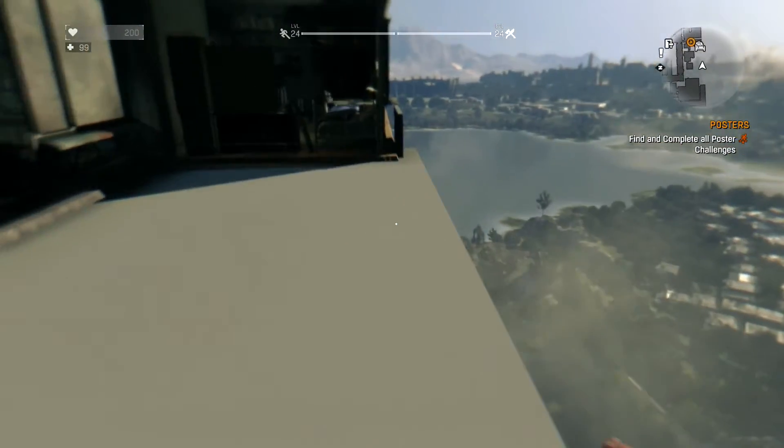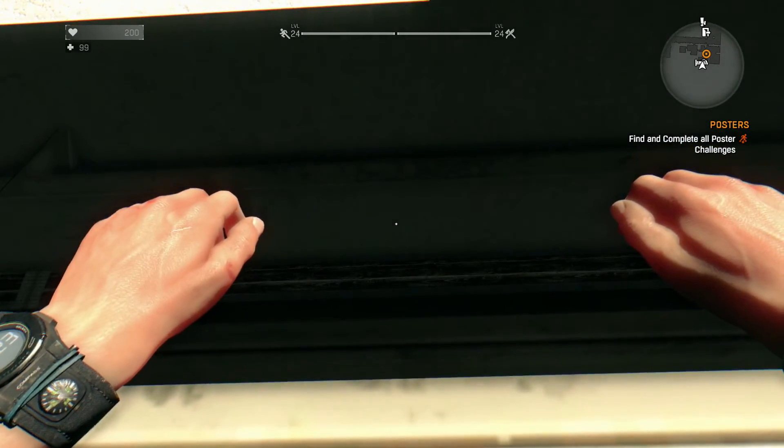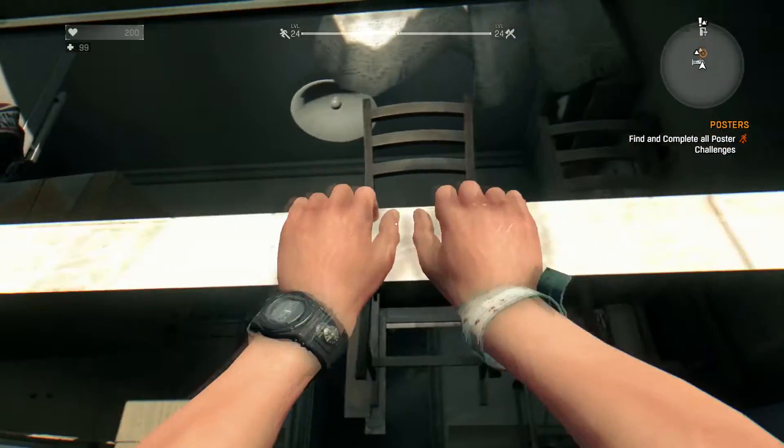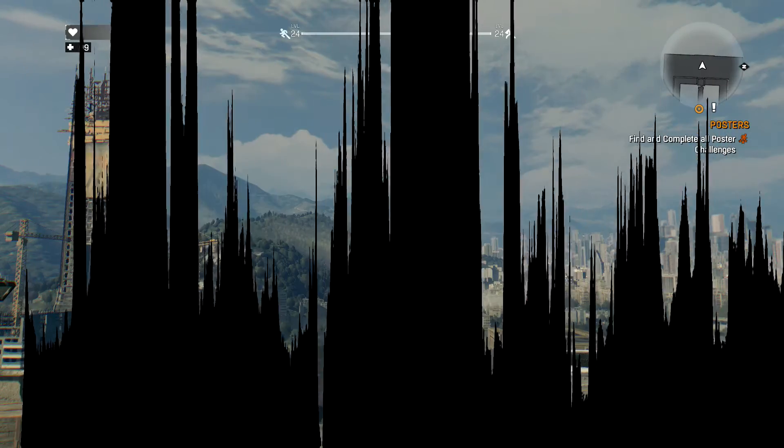You can also go along the edge here. All you have to do is usually jump up and grab onto a ledge like this one - you can grab on, pretty cool. You can go pretty far actually, and you can just keep going like this, then go back up or fall off like I did. You can just climb all over the place on the edges and it's really cool.